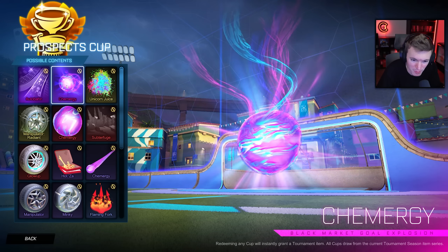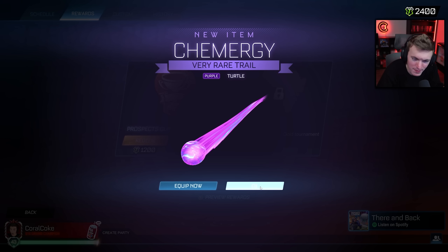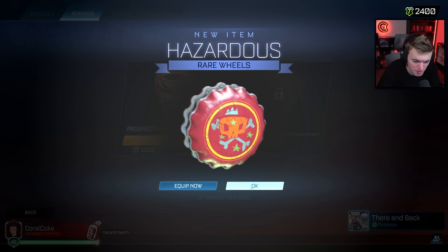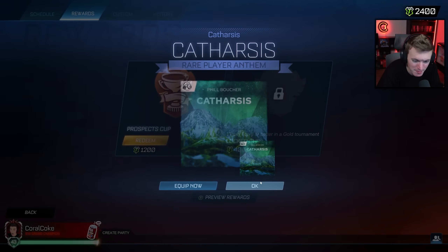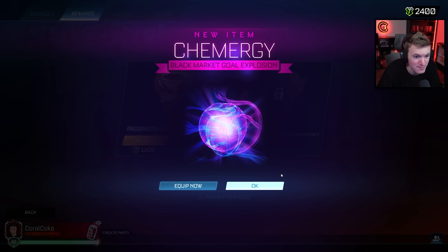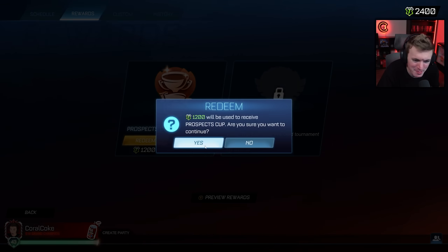Hotza. Oh, Manipulator Radiance. Titanium White Soft Spring, baby! Equip that. Best item of the season right there, baby. Let's go.